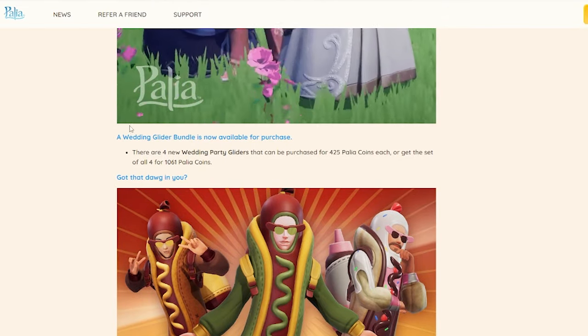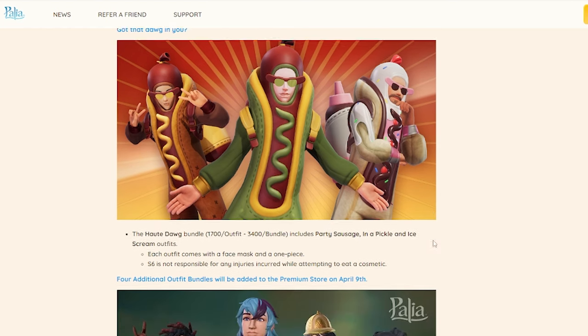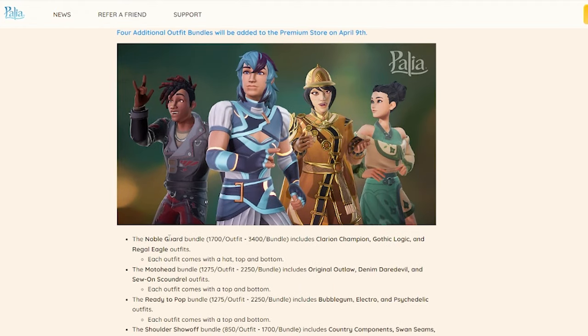There's also a wedding glider which I haven't seen yet — it's only 425 Paleo coins, which is pretty cool. And then this dog outfit — I know y'all are all freaking out. First off there's a hot dog, and secondly is this a pickle? It looks like a pickle wrapped around a hot dog, and then the sundae one — hilarious. For additional outfits we're getting the noble guard, the moto head, the ready to pop, and the shoulder show off. But the big winner to me: we've had community members asking for months for darker colored clothes, more punk rock and goth-looking outfits, and this looks like something you've all been asking for.